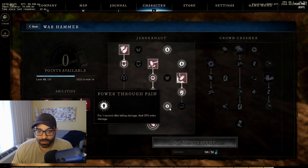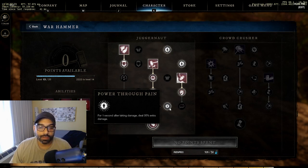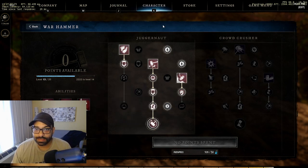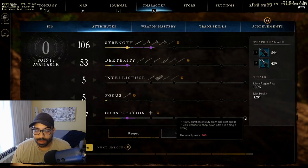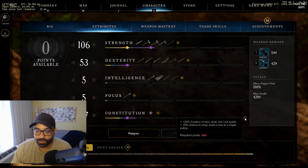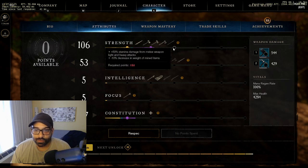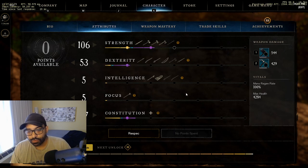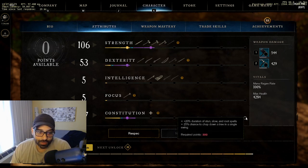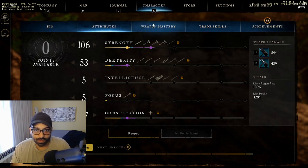I took the passive power through pain, which gives 35% extra damage for one second after taking damage. I don't plan on pumping a lot of strength - I want to get up to 150 into strength and then 300 into constitution, primarily for the passives we'll talk about later.